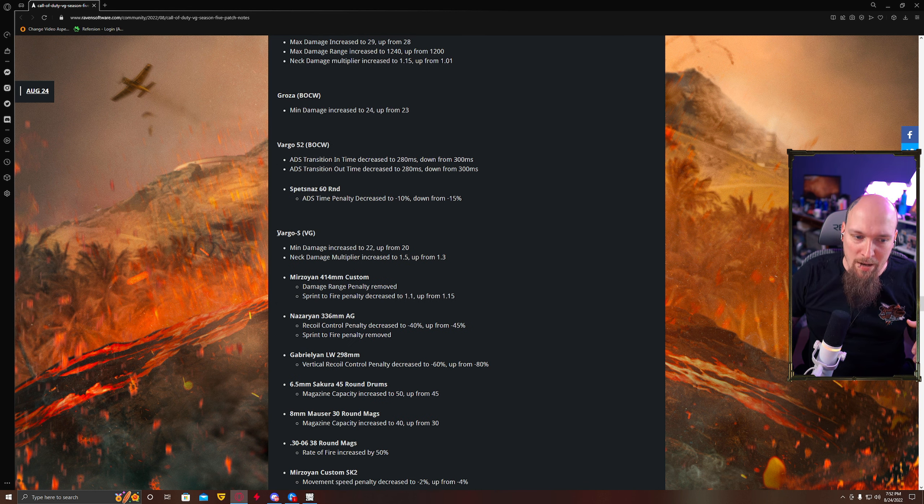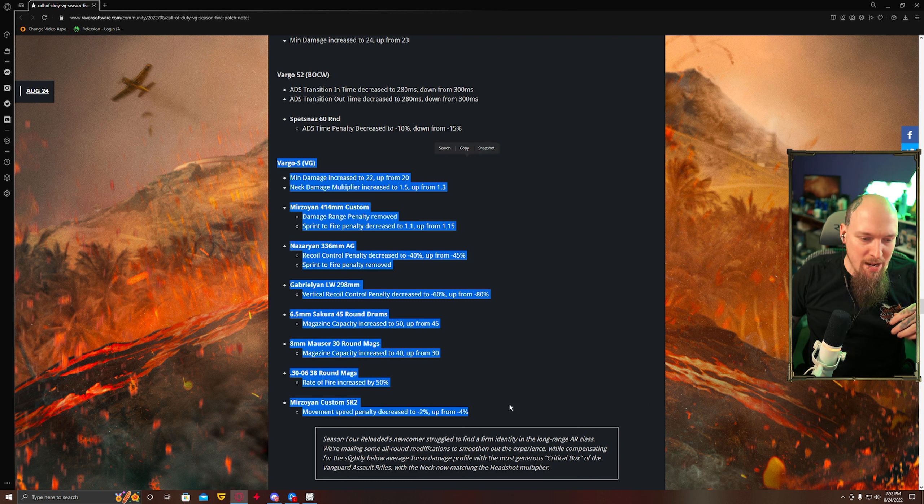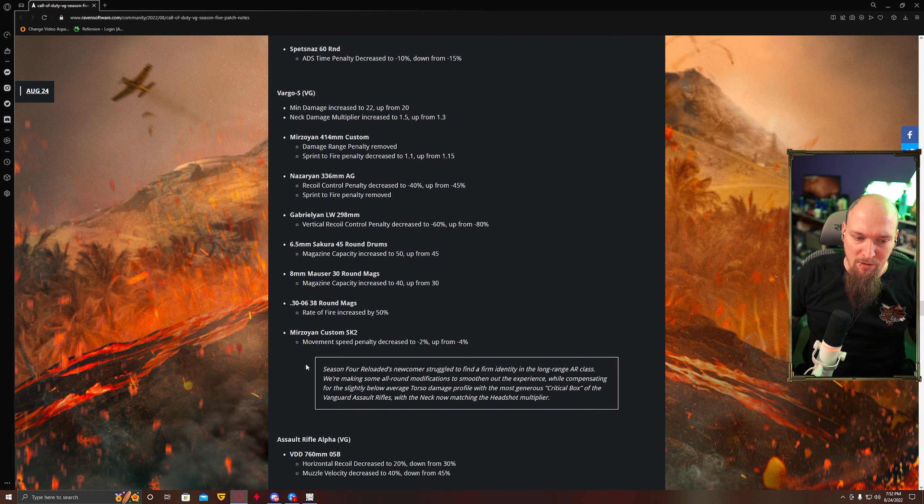Speed increased for the Vargo 52. The Vargo S has gone through a ton of changes as it needed — it was complete garbage. One of the biggest issues was that the Vargo S said it was for long range, but none of its stats allowed it to do long range. They're making all-around modifications to smooth out the experience while compensating for slightly below-average torso damage profile with the most generous critical box of the Vanguard ARs, now matching the headshot multiplier. Headshot and neckshot multiplier are exactly the same — basically double the head box size, but low torso damage. This could make a comeback.